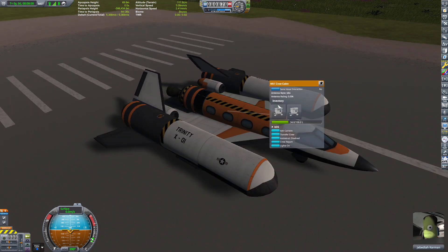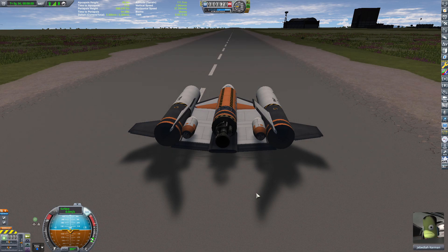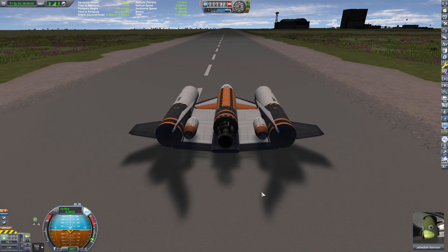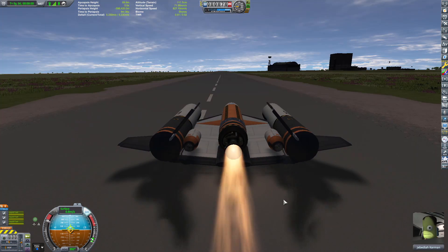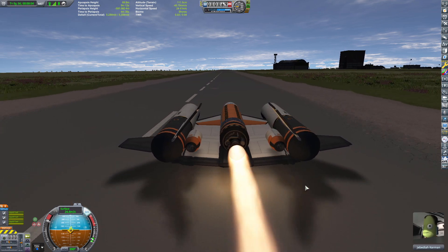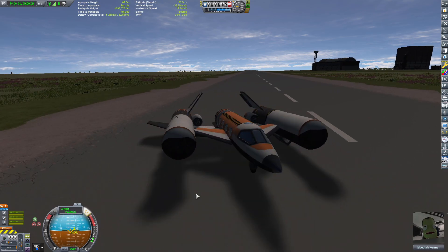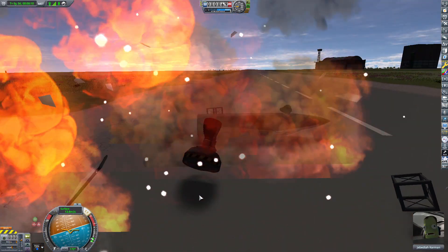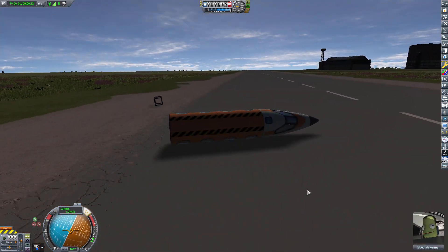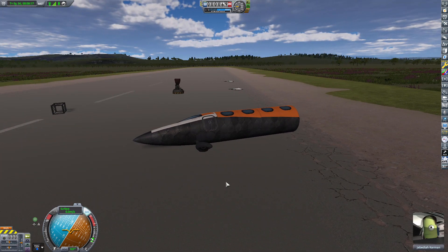Jebediah does have a parachute and is capable of EVAing, which means he can eject. In three, two, one — contact. Well, that sucked. So here is the problem that we have.